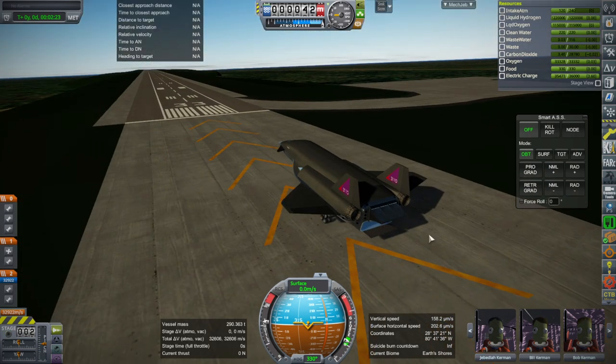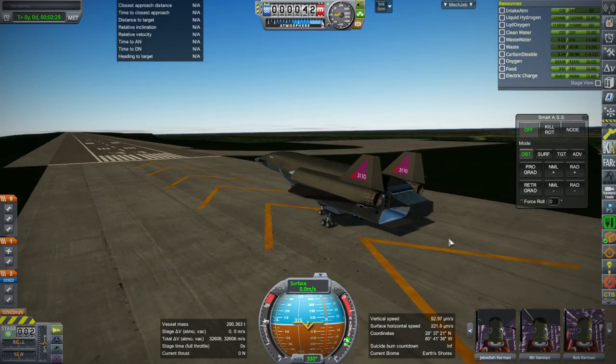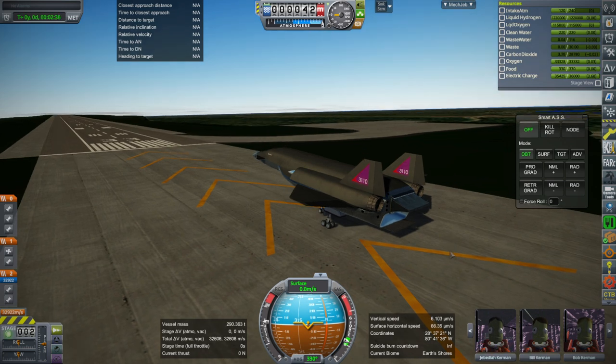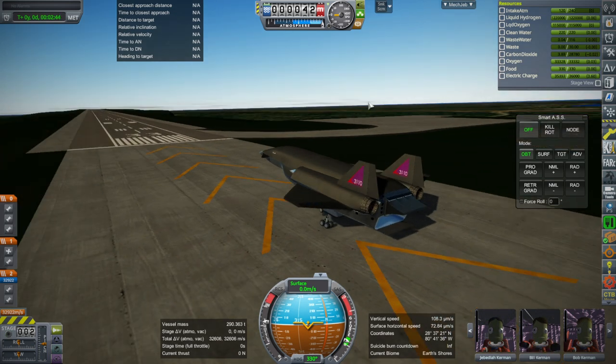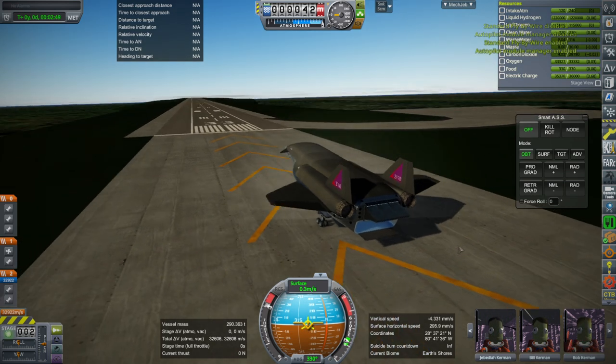We're going to test if the scramjet has any benefit. Obviously, if it can get us faster, then it'll have a benefit. I'm not saying that scramjets can get things to Mach 11 efficiently — I don't know that — but in this case it had better do it, because otherwise it's useless. With that being said, let's make sure atmospheric autopilot is on and go.